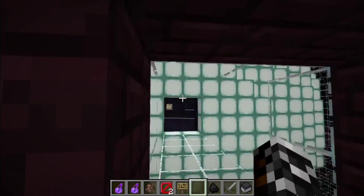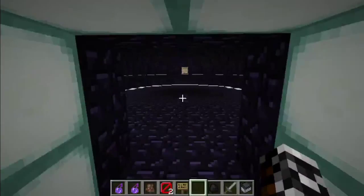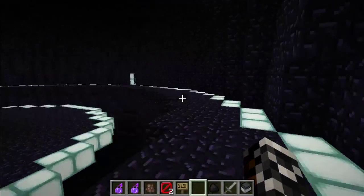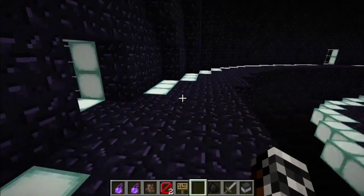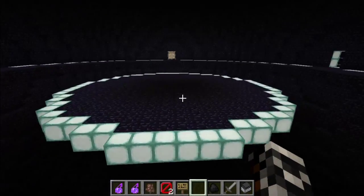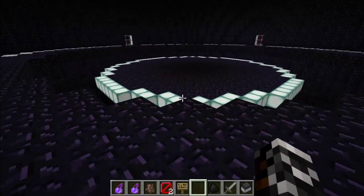When you get up to here, you step out, walk along a small glass platform, into the glowstone sphere. Inside of that, there's an obsidian sphere, and an obsidian plate surrounded by glowstone, or sea lantern, in the middle.